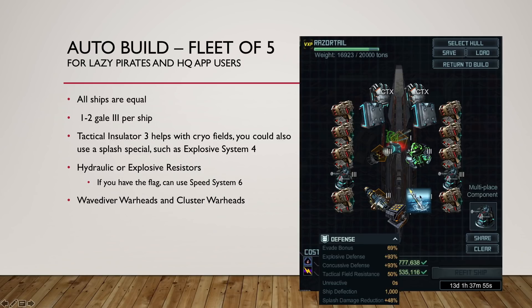WaveDiver and Cluster Warheads are for the reload — the Needler has a 4-second reload so it needs something to buff it. When you have 75% rank with its special, your rockets will be reloading every 0.3 seconds. Without it, they reload every 1 second — so it's 3 times slower. It doesn't change the salvos, but it changes the reload.